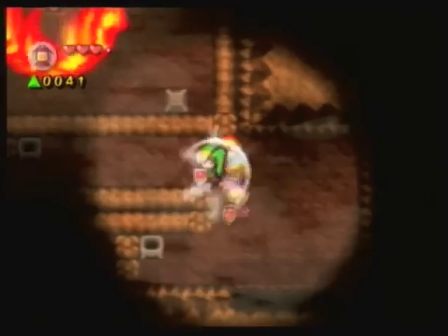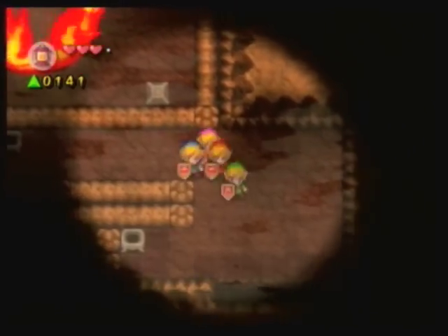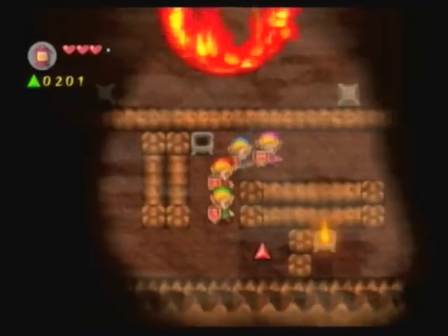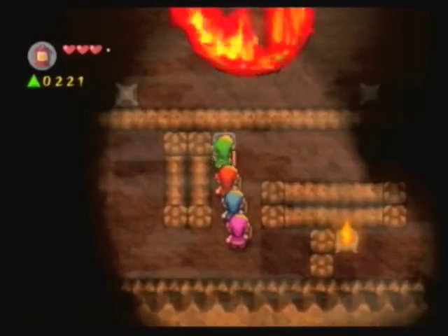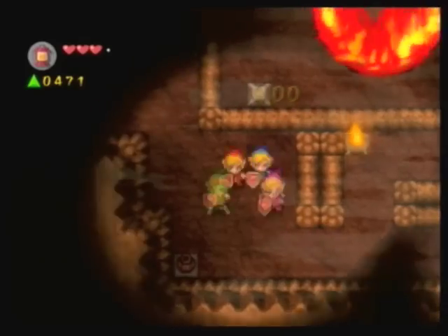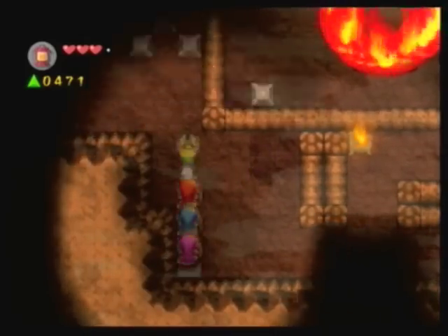And he's dead already. Yeah, as usual, a hundred gems. Lighting these torches will give you a few force gems too. And that one's even better because it gives you 250.